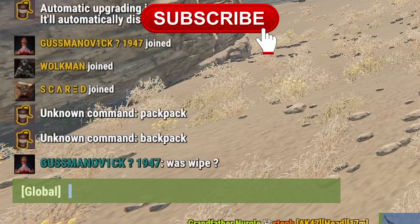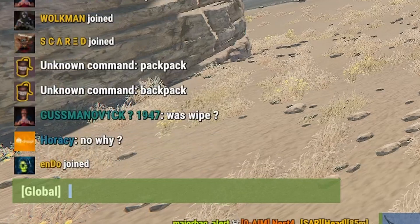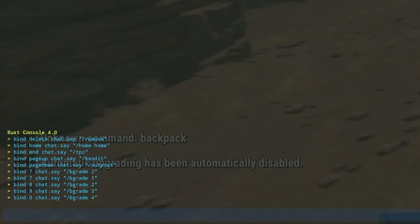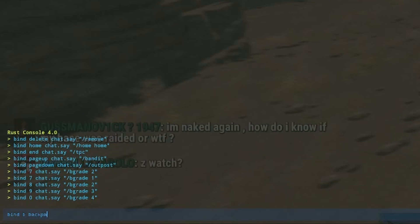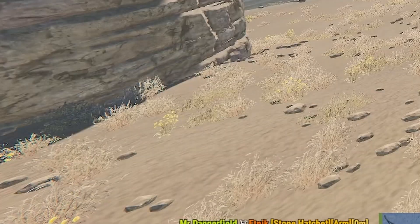In a lot of servers there's a thing called backpack, which gives you more inventory space. To access it you'd normally type /backpack. But to bind that to a key — usually the B key — you would type: bind b backpack.use. Now whenever you press B it will open your backpack.